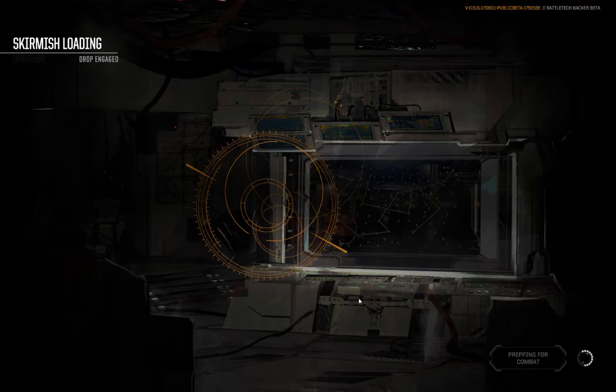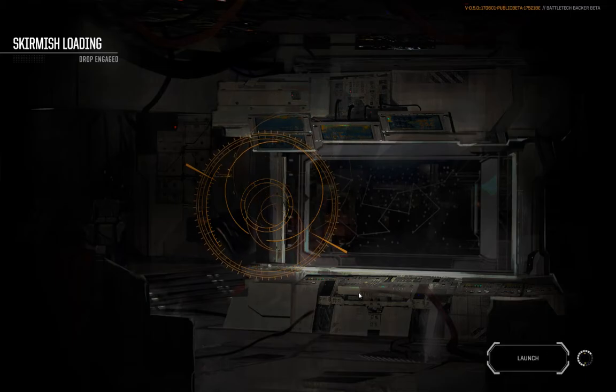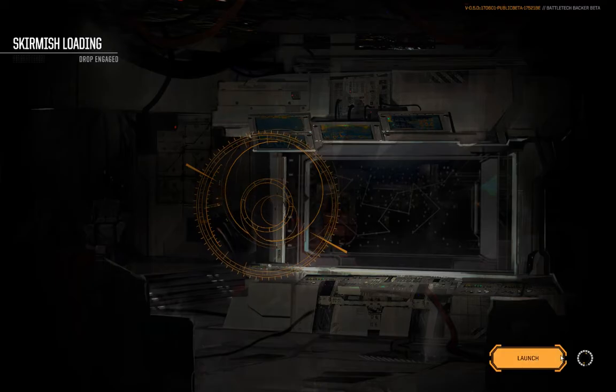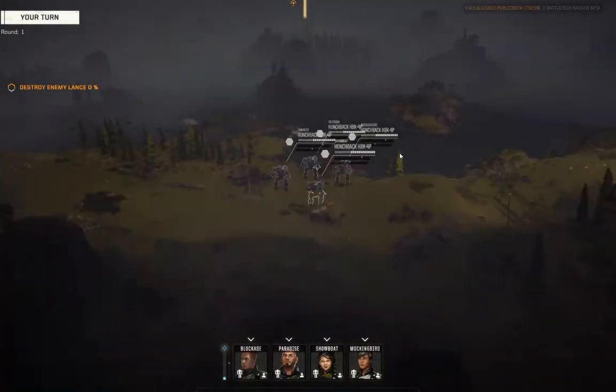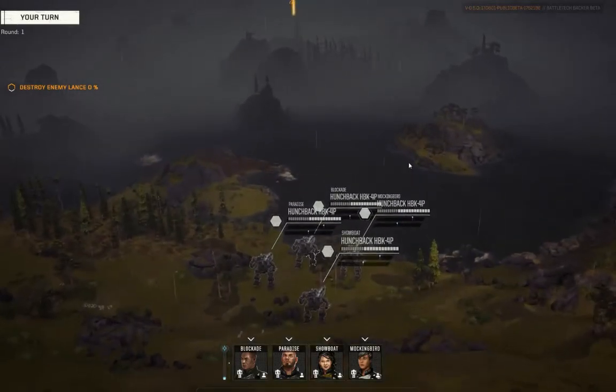Now, if everything goes to plan — and I did test this — we should just spawn into a match as you would expect. On the right-hand side, once I select a mech, you will see all of these small lasers in the entire Inner Sphere mounted on a single mech. And in my case, four mechs. Here we go. Looks good — there's our lance of Hunchbacks.